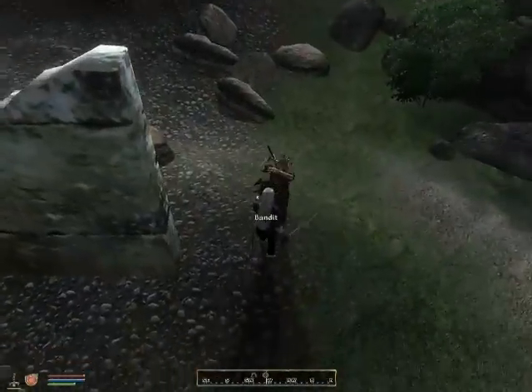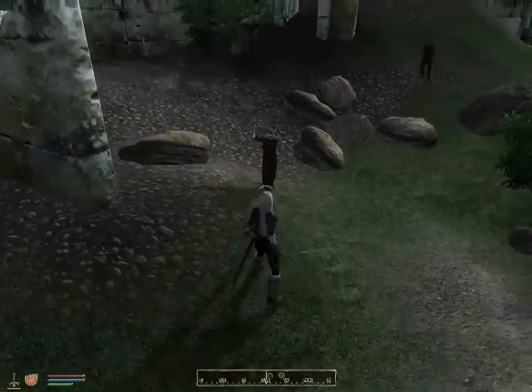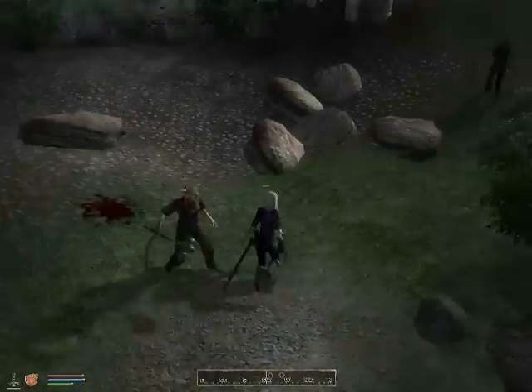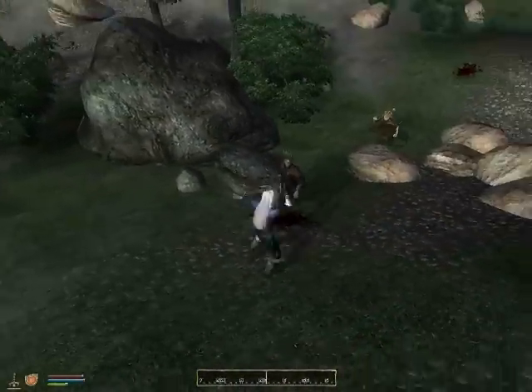Alright, I'm gonna get these guys' attention. I hope one of them has a bow. Alright, so I'm gonna show you how to shoot a bow in third person with no crosshair. There's a very good strategy to it. This guy has a bow.